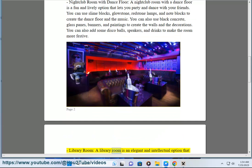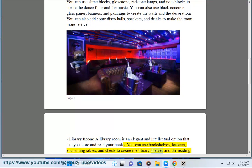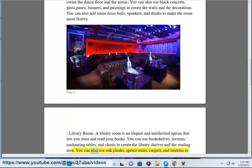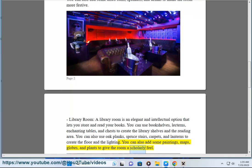Library Room: A library room is an elegant and intellectual option that lets you store and read your books. You can use bookshelves, lecterns, enchanting tables, and chests to create the library shelves and the reading area. You can also use oak planks, spruce stairs, carpets, and lanterns for the floor and lighting, and add paintings, maps, globes, and plants to give the room a scholarly feel.